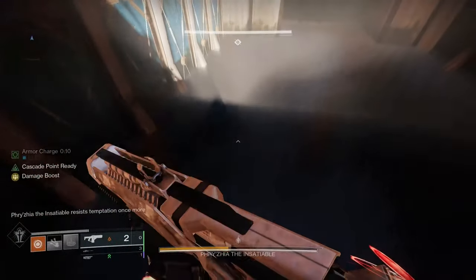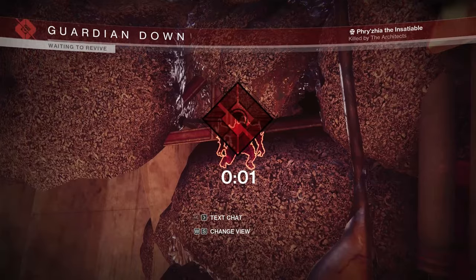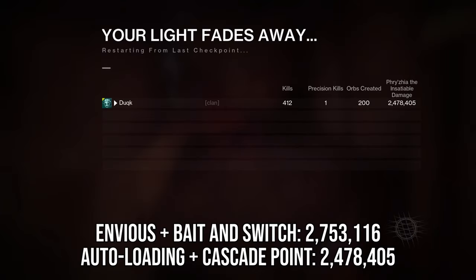Spike Grenades would increase the damage slightly, but the Minifrag option did allow for a larger overflow, so I can't say for sure which is better.